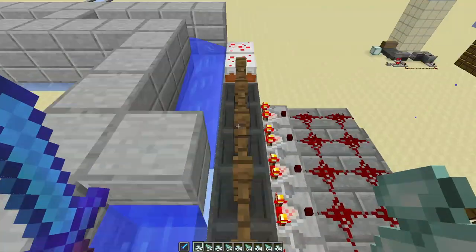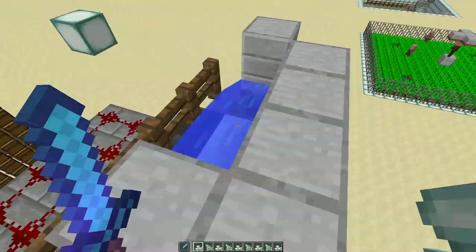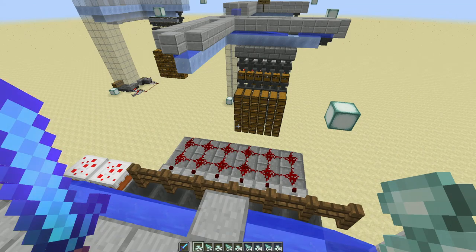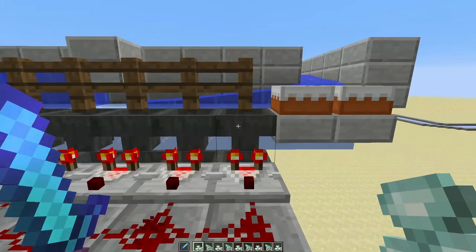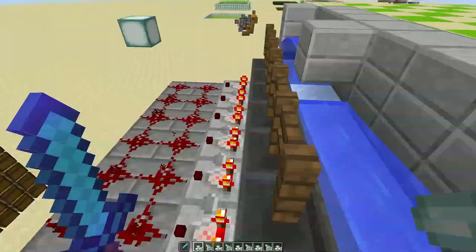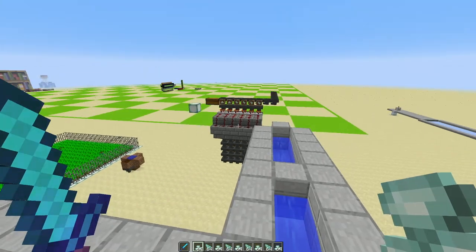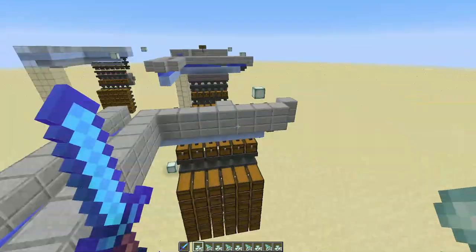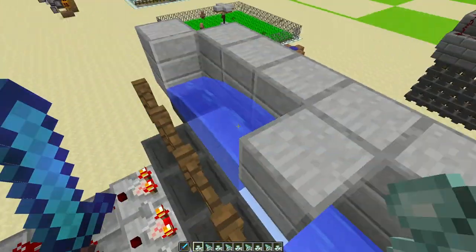I have an overflow hopper down here and items get picked up and go through the sorted system. I thought, well, that's all fine and dandy, but can we improve this? So I had this kooky idea of replacing the top row of hoppers — which just stream along — with the water stream, since normally the top row of hoppers just flows along and you're waiting for things to flow through each hopper.